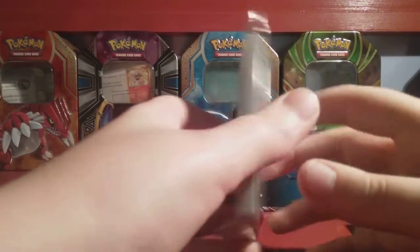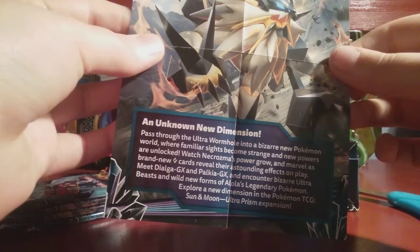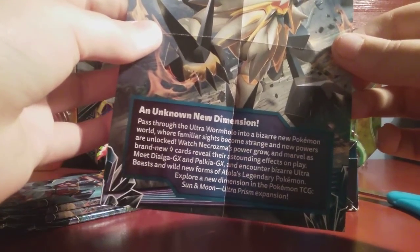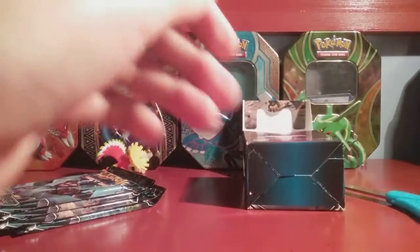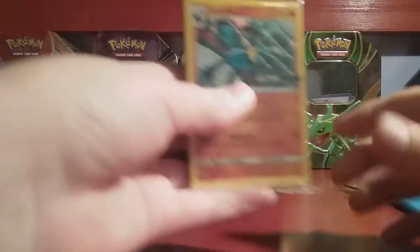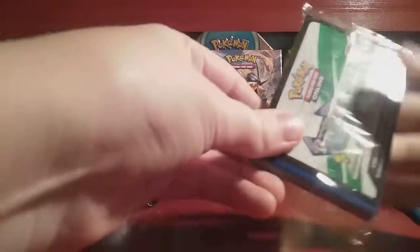We got a Lucario, that's pretty cool. We'll open that up. We have a lot of pre-release tip things, like three pre-releases. An unknown new dimension. Dialga GX, Palkia GX. That looks bad — that's gonna be good. If you guys wanna read that, just pause the video and read it. Now, next order of business. Let's actually just put this box right up there. If you guys don't know how pre-releases work, you get cards and you make a 40-card deck, not 60. These cards go with Lucario, so it'll help Lucario out with the fighting type.